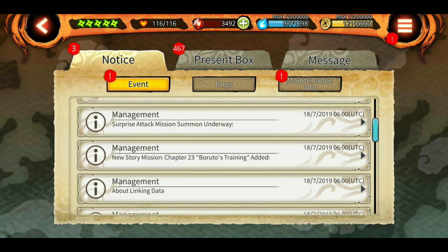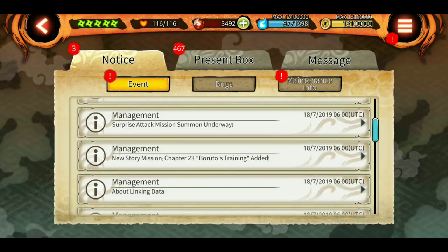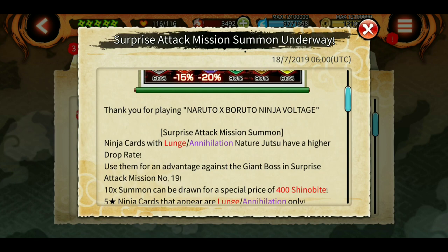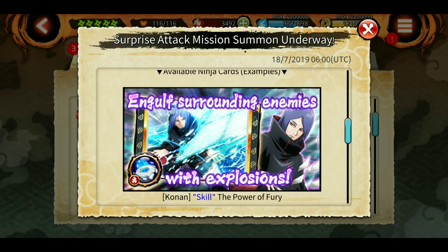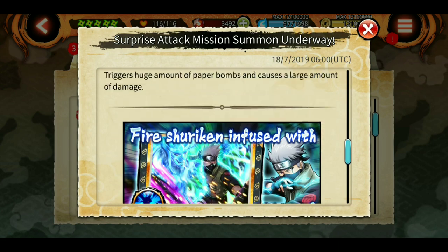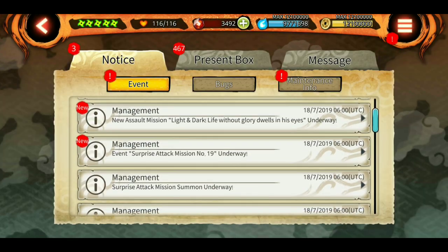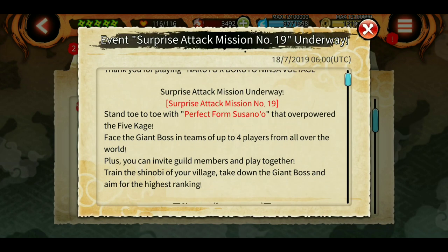Moving forward, we have a new story mission with a couple of Shinobites — always appreciated. The Surprise Attack Mission summon is underway, featuring Lunge and Annihilation only. There is a banner with a chance to get Konan and Double Mangekyo Sharingan Kakashi, but I would not suggest summoning on this banner because it's a trap and not a guaranteed summon, so it's a bit of a waste of Shinobites.